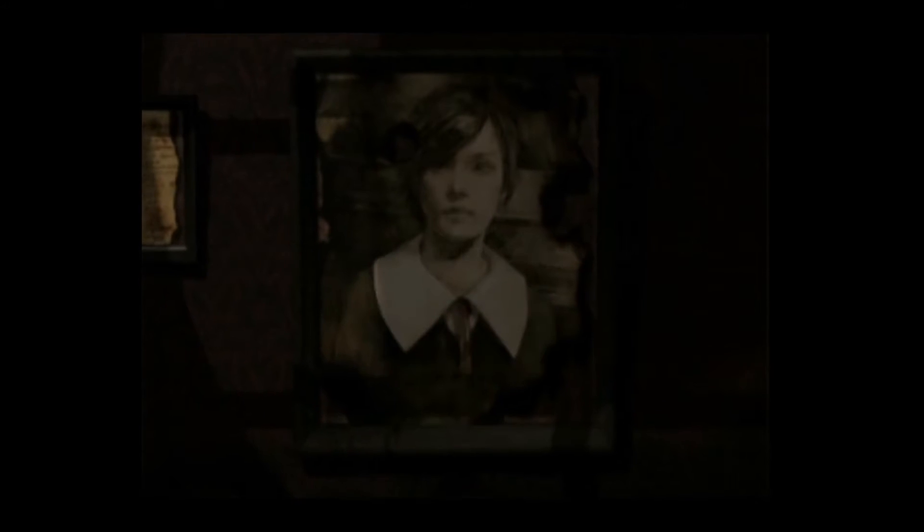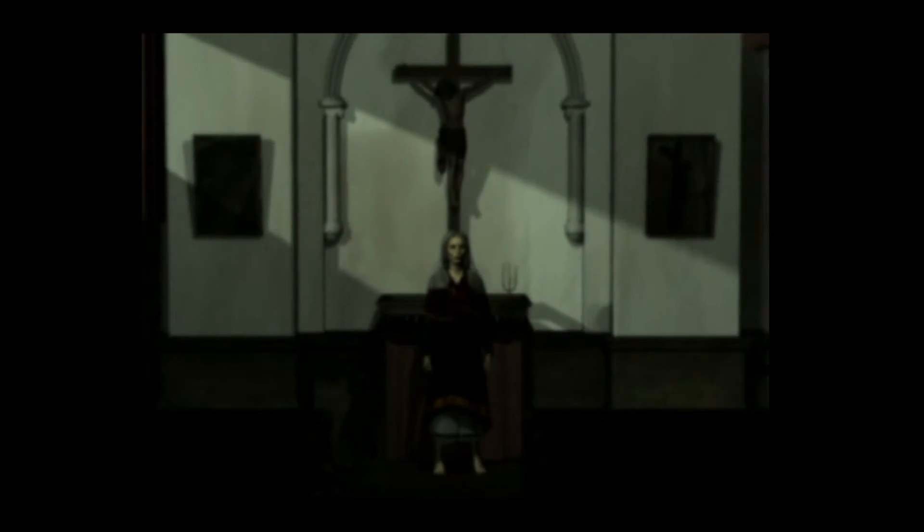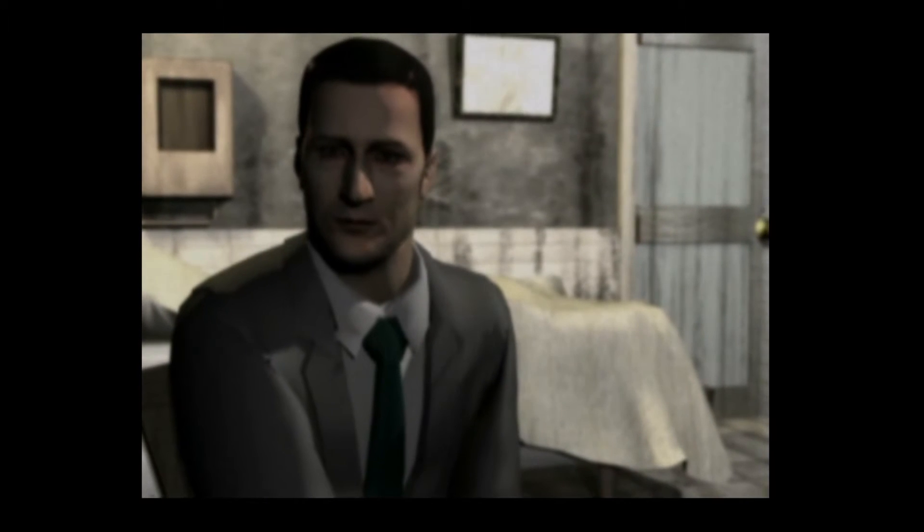For survival horror fans, the story of the first Silent Hill needs no introduction. Harry Mason and his daughter Cheryl are driving towards the resort town of Silent Hill for a much needed vacation when a little girl appears in the middle of the road causing them to crash. When Harry awakens, he realizes Cheryl is nowhere to be found and ventures into Silent Hill to search for her, where he is confronted by disturbing images and hideous monsters. As he searches through the town, he finds various people and realizes he may be more involved with what's happening than he first realized.